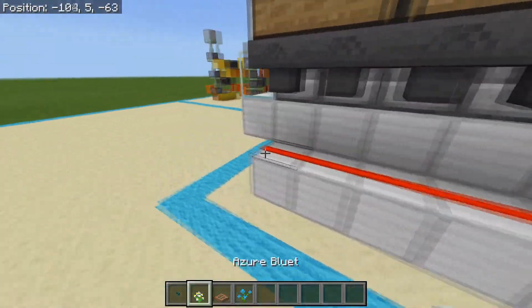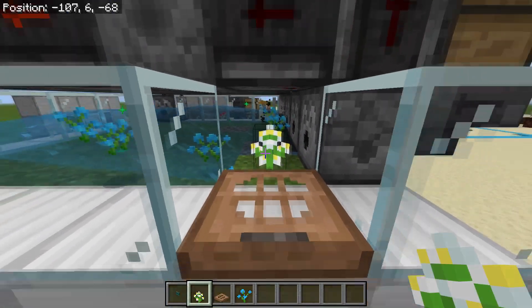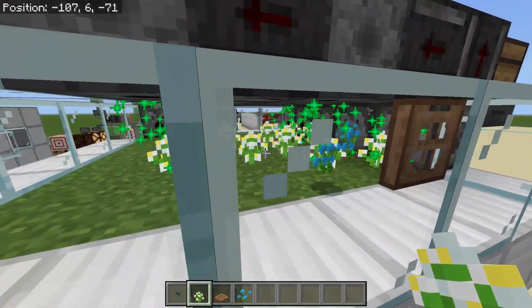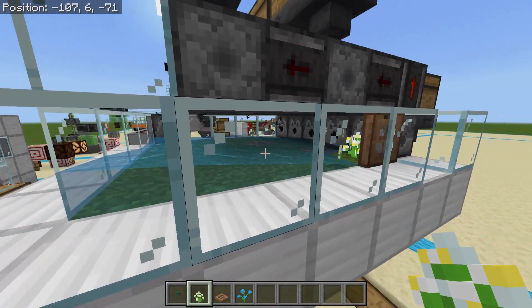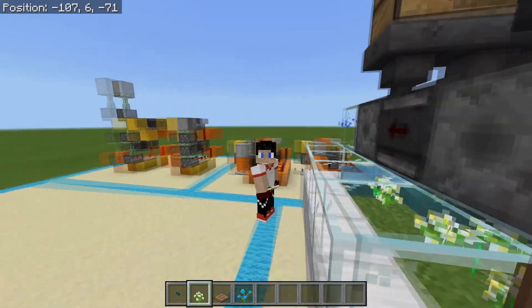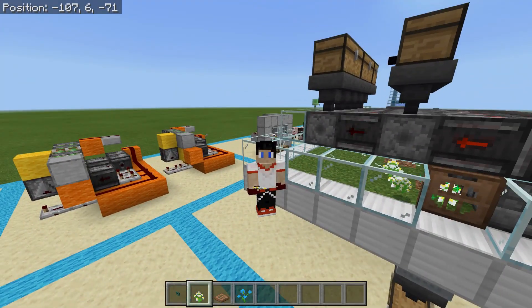And the nice thing about this is I can come over, I can open this trapdoor, replace that flower right there, and now I'm going to be growing that new kind of flower. So rather than growing all kinds of random flowers that you don't need, getting all kinds of seeds that you don't want, you can just grow the specific flower that you need and get tons of it.